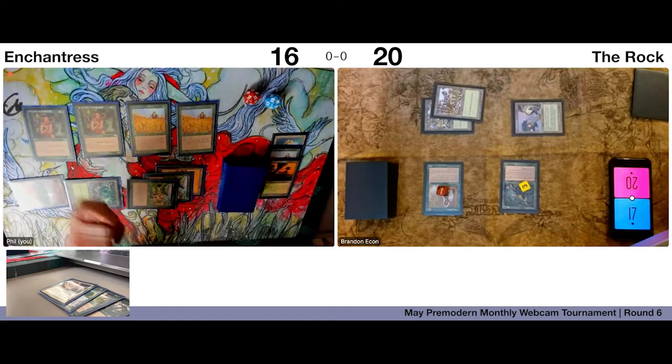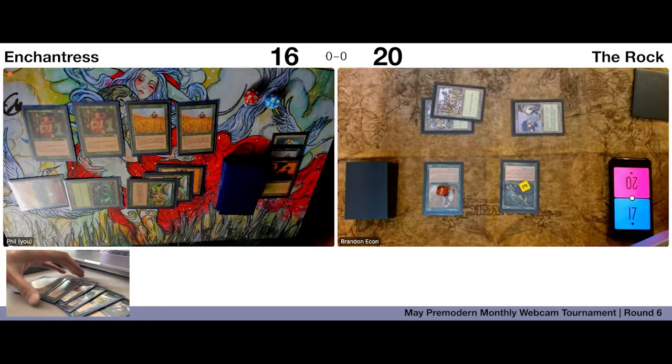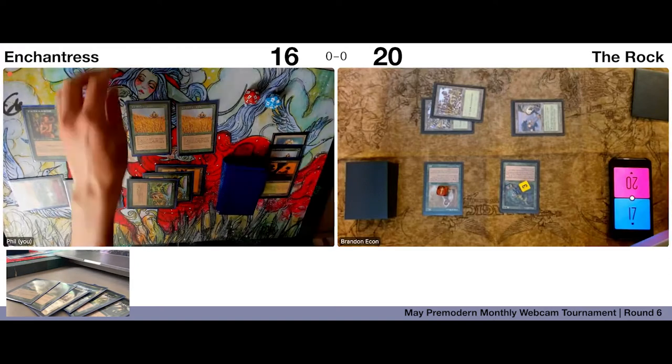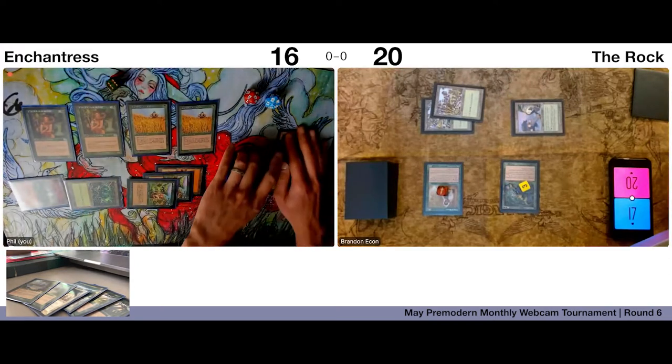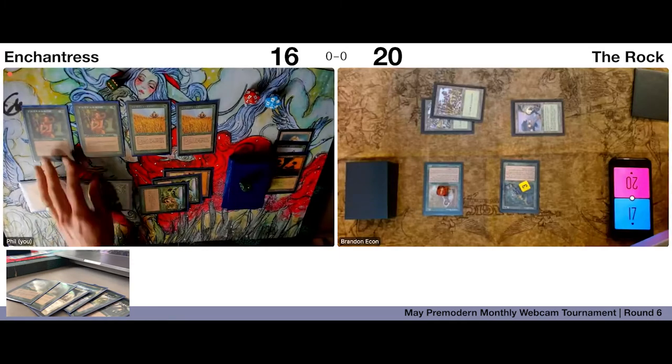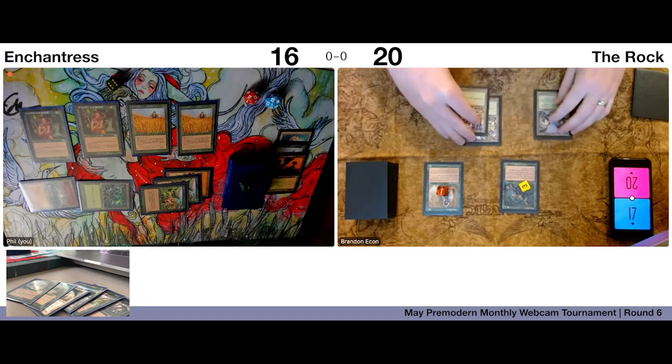I'll play another Elephant Grass and trigger — so much grass. Then I'm gonna pass with six cards in hand. You've got a little grow operation over there with lots of wild grass. Brushland — I'm good, I have six cards in hand.